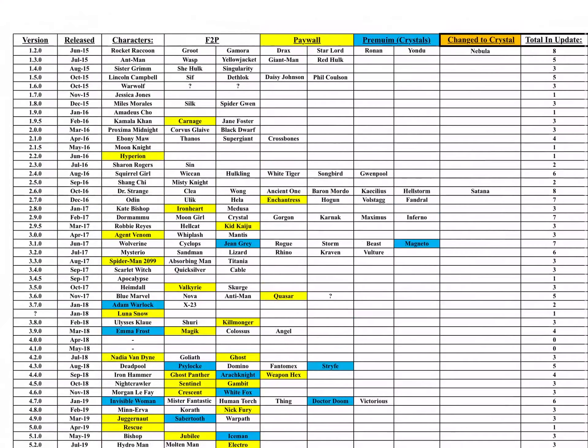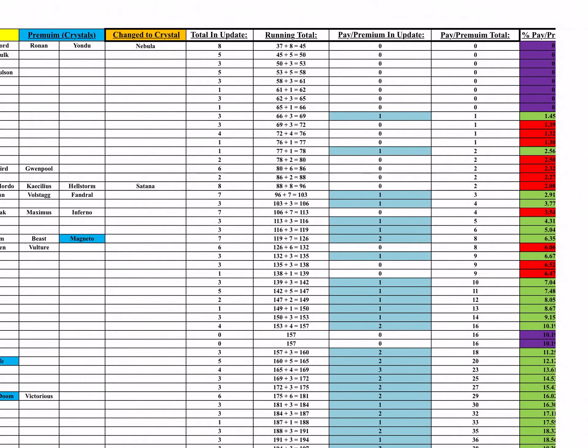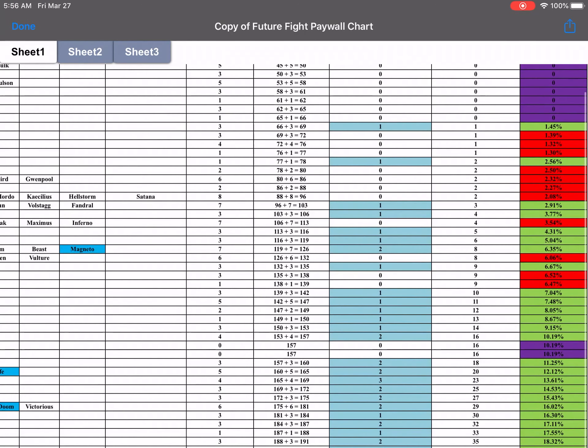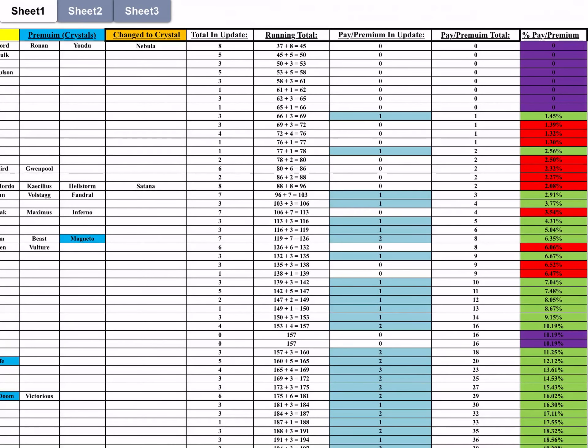As you scroll over I have the total number of characters in each update so I could have an easier look at the running total. If you go over one more, you see the pay and premium per update — basically the number of characters in each update that were either paid or premium. There were no characters of that type in the first seven or eight updates, so zero. The first one was Carnage, so I marked when they added paywalls or premium characters in blue. The last column is the most important — that is the percent of paid and premium characters.